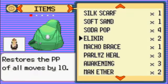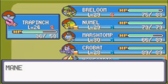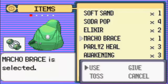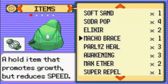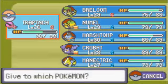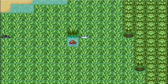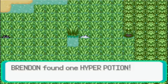Alright, I forgot to give a Super Potion to my team. I'll just give the Macho Brace to Trapinch since it's very slow anyway.